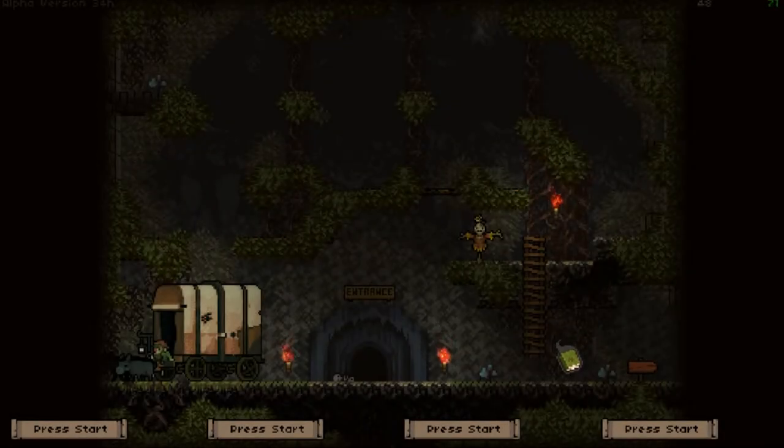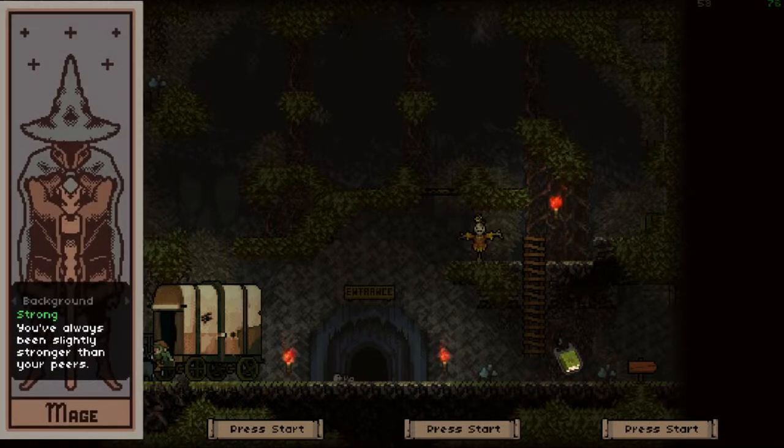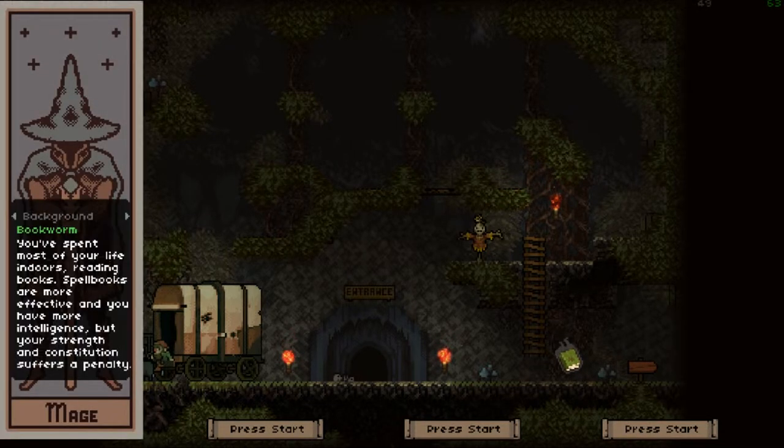Hello everyone, this is ZigZag Dragoon and welcome back to another awesome episode of Vagante. I know that we've played a couple of episodes here or there — we've played the knight, we've played the wildling. I want to go ahead and try out a magic class today.